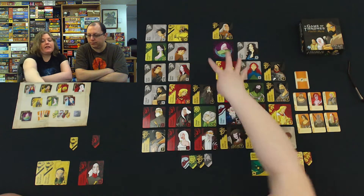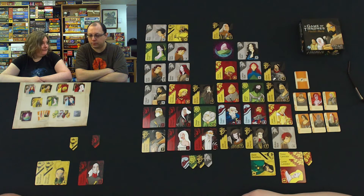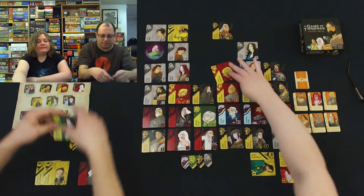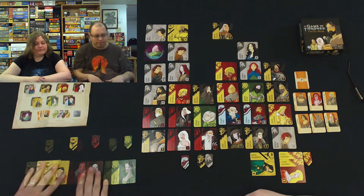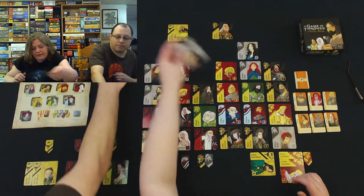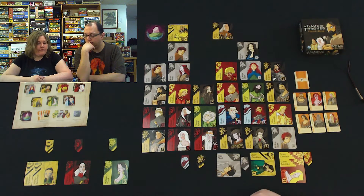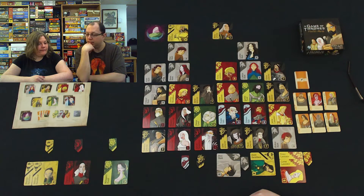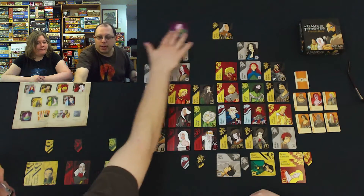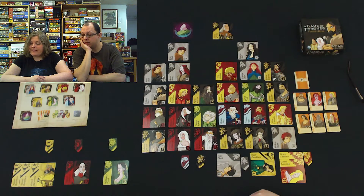You're just trying to make me take two Starks so you can take these two Targaryens. Maybe. It was obvious. Well, then I'm going to go over here and take the Tyrells — and now I have the Tyrell house. You opened it up for me to take Robert Baratheon, which is the last of the Baratheons, which means I now get a companion card. So I'll take Melisandre and have another go!